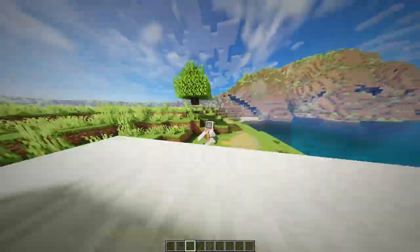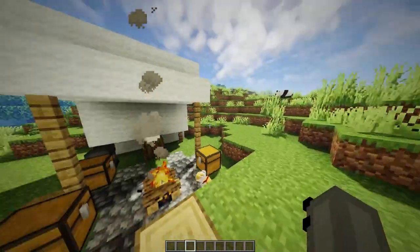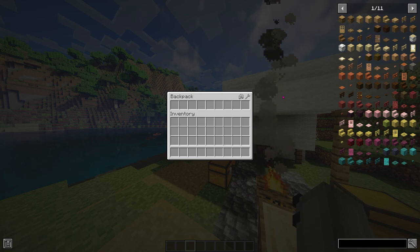The backpack looks really cool — it's a nice 3D model. How you access the contents of your backpack is you click B, and boom, it opens up a nine-slot inventory.